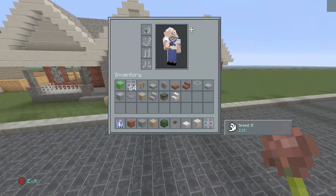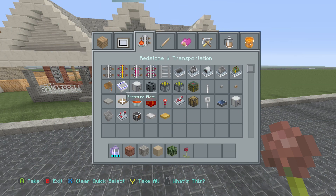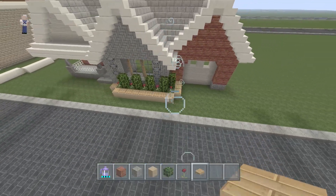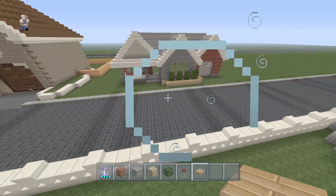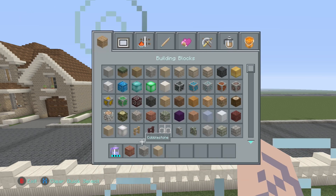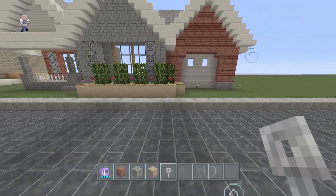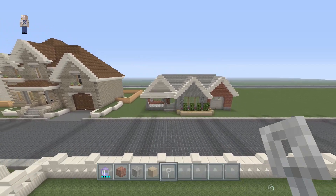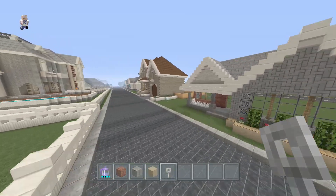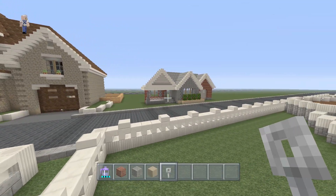Let's take out some wooden pressure plates and put them like this to give it a little bit more design. That actually looks a lot better now — hopefully you can see the house taking shape. We'll put a tripwire hook at the bottom. We're going to call it quits for this part — next part we'll finish up the outside and get started on the interior. Thank you for watching, please rate and subscribe, and part two will be out very soon!